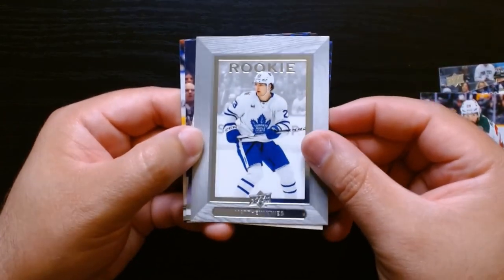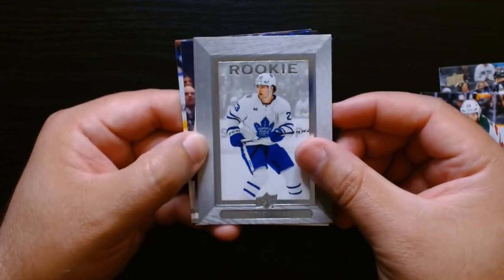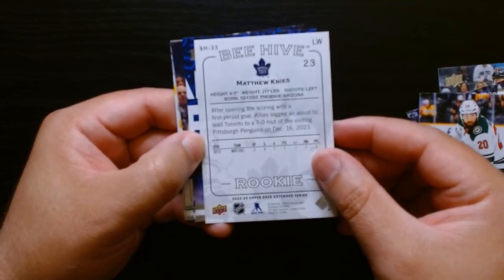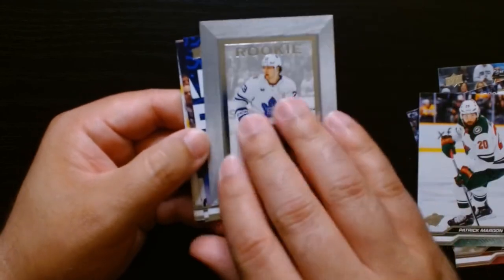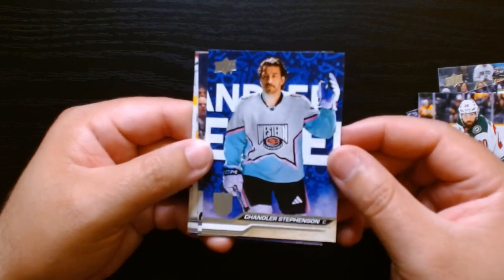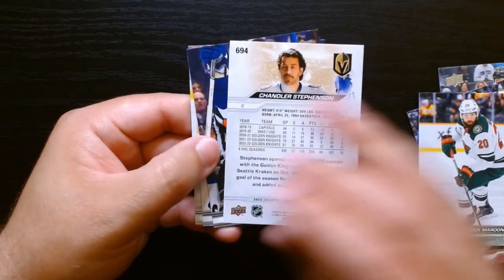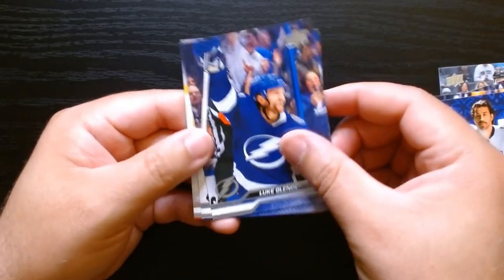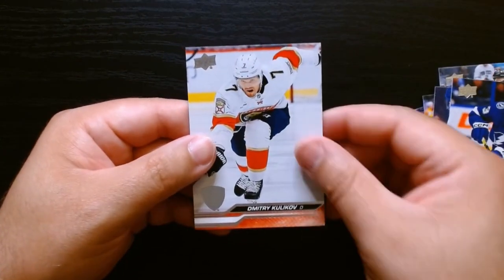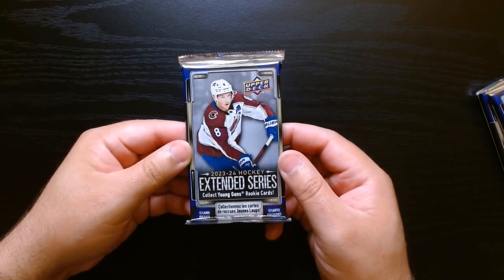Here we have Matthew — I don't know his last name — this is a cool one too. Matthew... Nies or Knees? Beehive Rookie — I don't know why it says Beehive there. Then these continue to be base cards — this is like All-Star Weekend. And Dimitri Kulikov on our last one. Here we go, second pack!